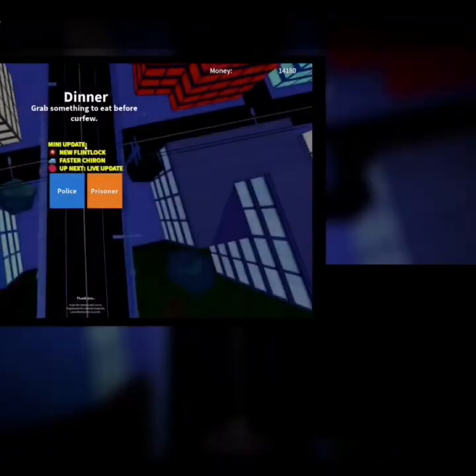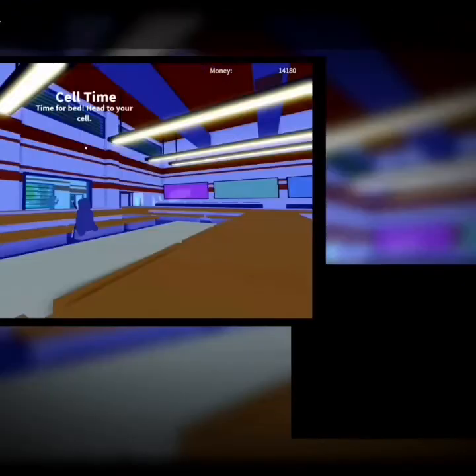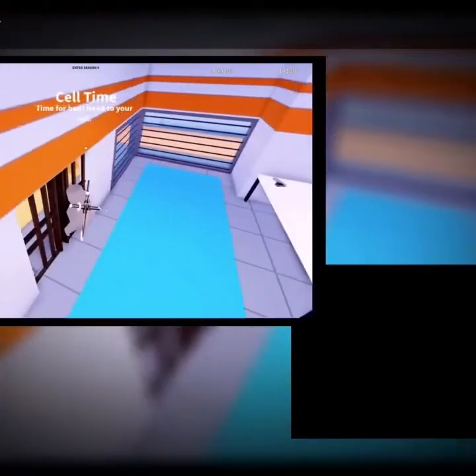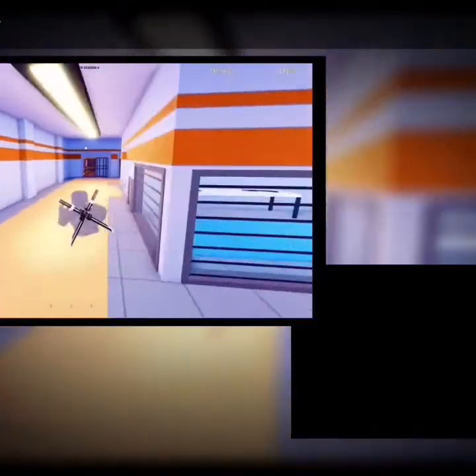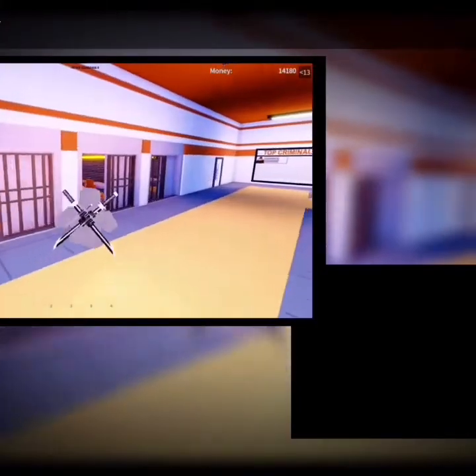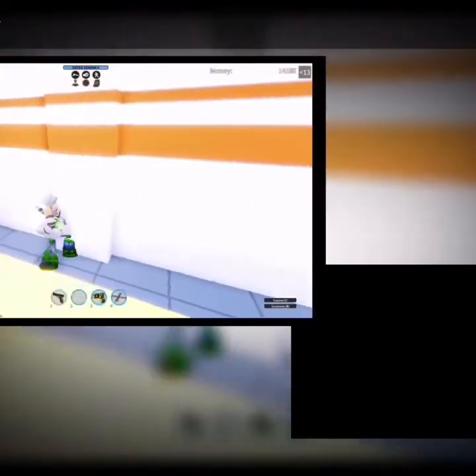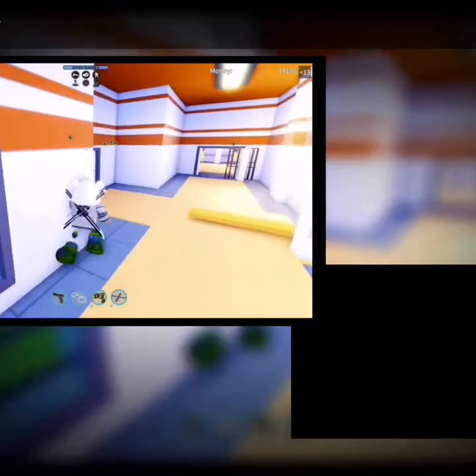Once you load into Jailbreak, give it a minute. You can be a prisoner or police — I'm just going to be police. Then go find a car; it works on any car. I'm going to spawn my Lamborghini.